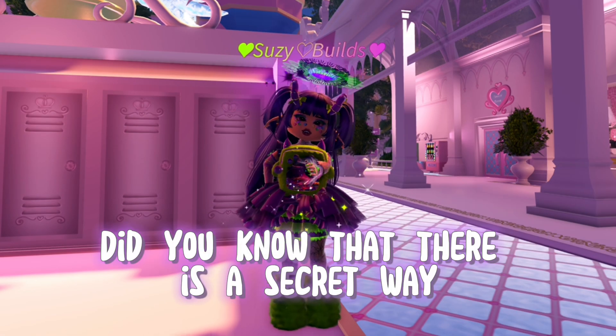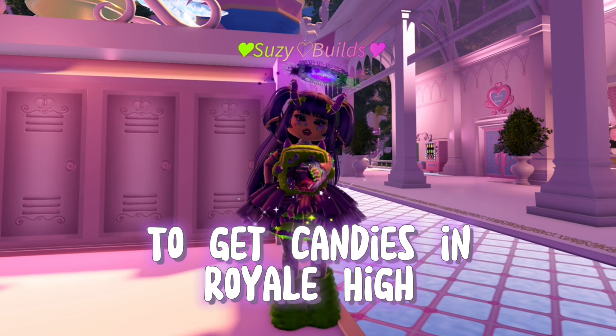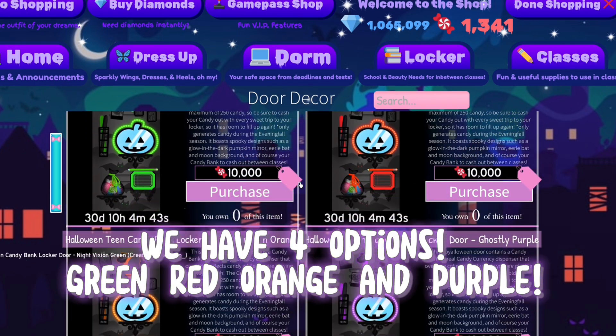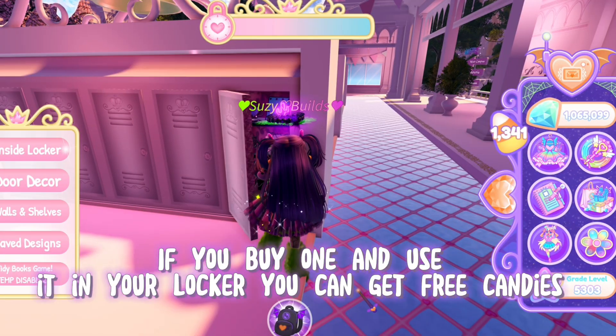Did you know that there is a secret way to get candies in Royale High? If you click 'Go Shopping,' you will notice new locker door designs. We have four options: green, red, orange, and purple.